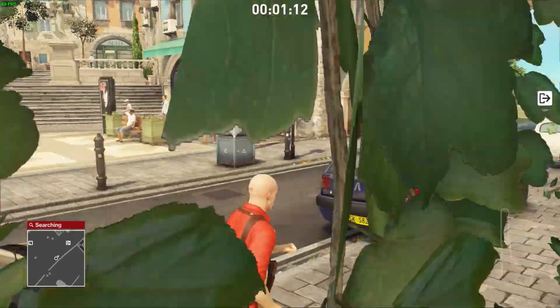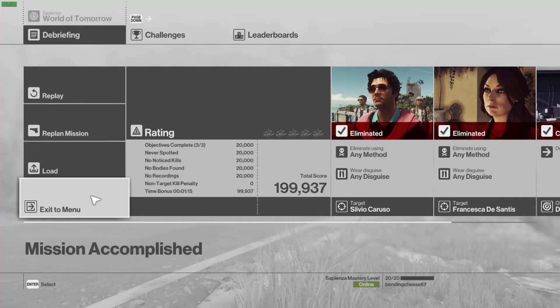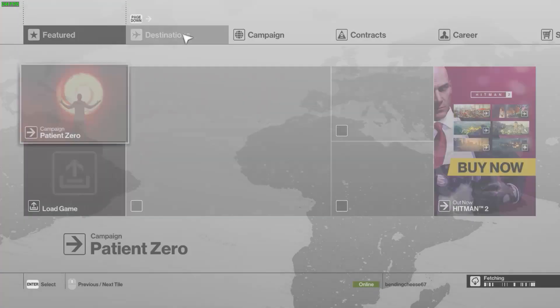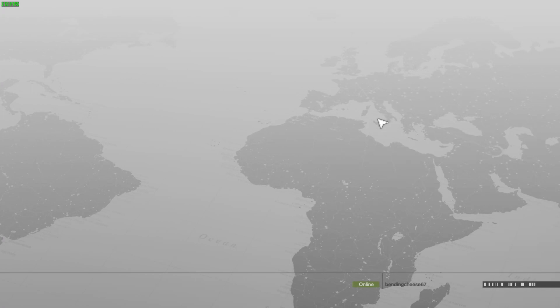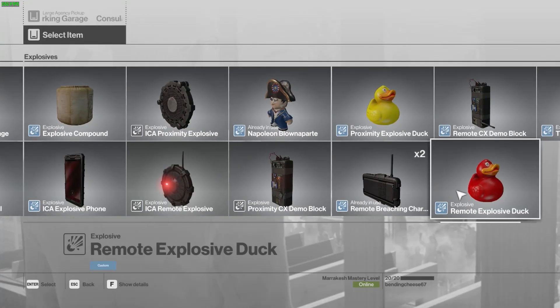I've actually used this strategy on my previous full-game speedrun and I'll probably keep using it because it's just too good not to. Now onto Marrakesh — another really cool strategy. We start at the consulate parking garage and smuggle in the rubber duck.